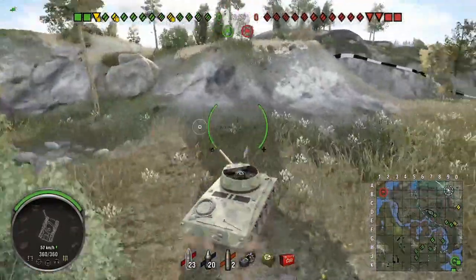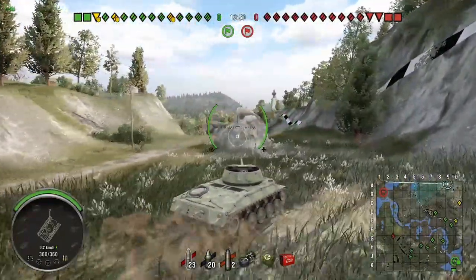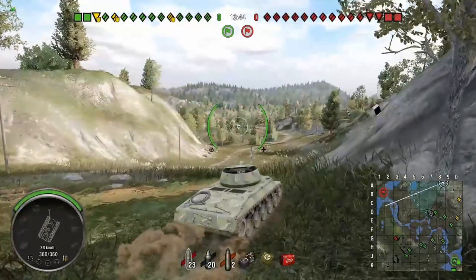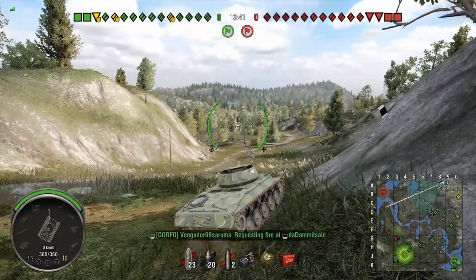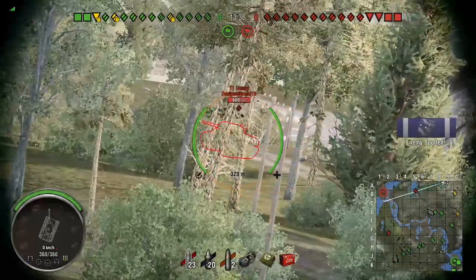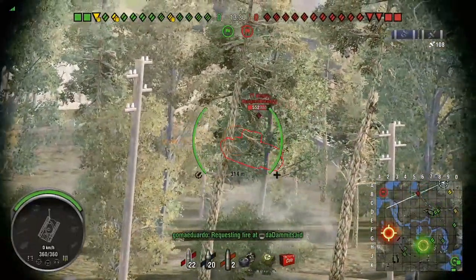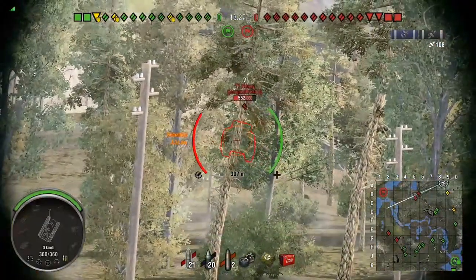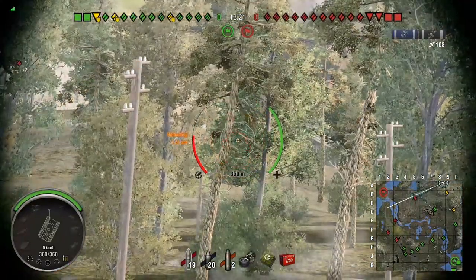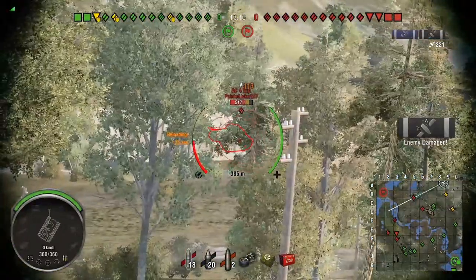Still don't see anything — maybe they all went to J2. Still nothing. They all had to go to that other side. Oh, there's a T1 heavy — put one in him! Easy shot on his side. Bounced that one off his turret. We hit his lower plate — no. He doesn't know where we're at, he's just blind firing. Ready to put one in his side.